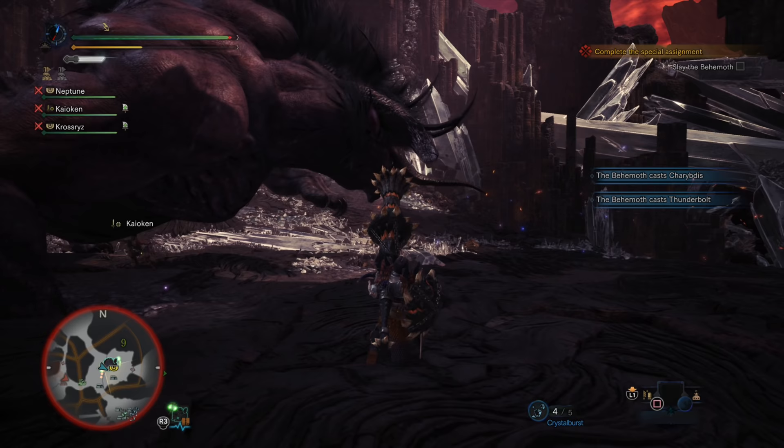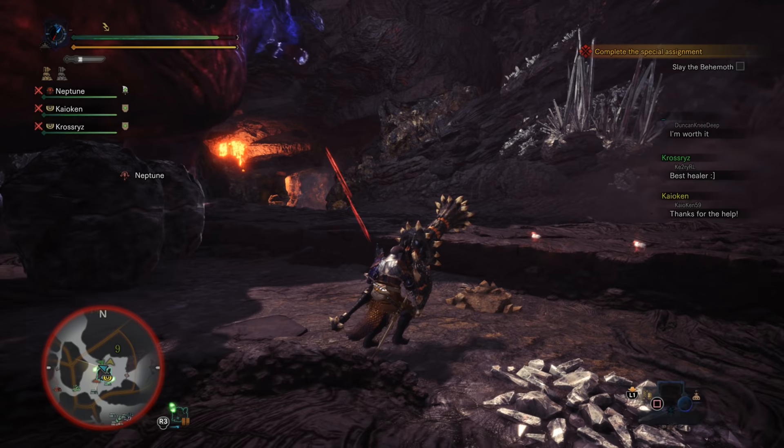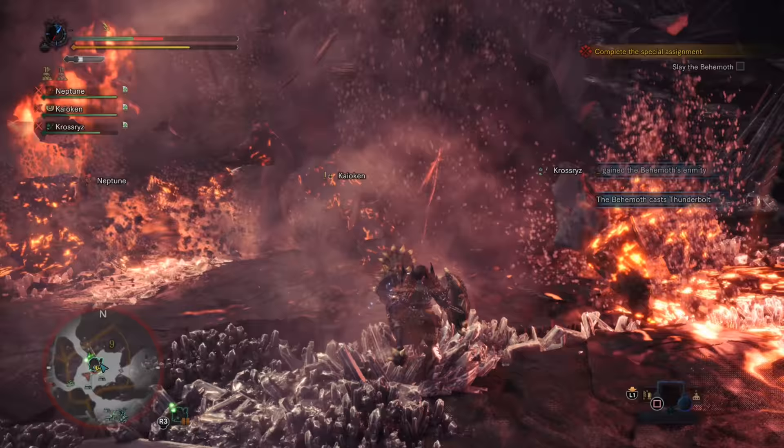Another big attack with a really annoying effect is his big slam. He rears up on his hind legs and slams his front legs into the ground, doing a huge amount of damage if it hits and putting you in a pinned state. If it doesn't hit you, it has a massive tremor range all around him, putting you in the tremored state, which is really annoying. When he rears up, you can easily roll away from him to get out of range, or if you're using a shielded weapon, you can block it.